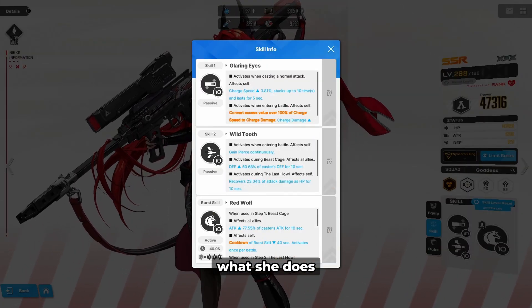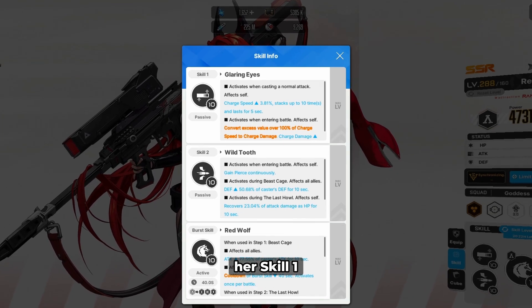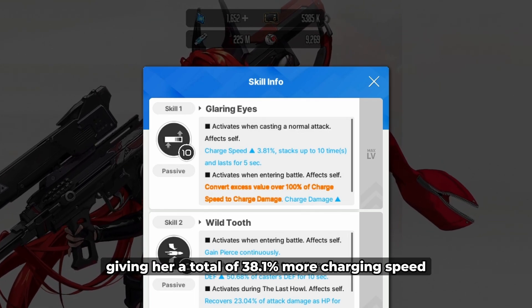First up, let's talk about her kit — what she does, where she excels, and how you can maximize her utility. Her skill 1 is essentially going to be a permanent charging speed buff that can stack up to 10 times, giving her a total of 38.1% more charging speed at level 10.